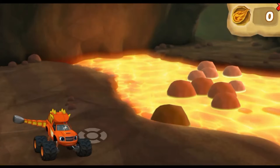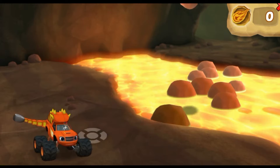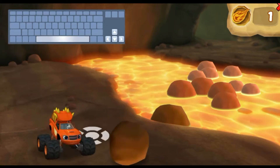Force is when you push or pull something. When Blaze swings his tail to knock the rocks into the lava, he is using force! When a rock is right in front of Blaze, press the space bar to swing his tail.